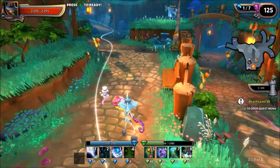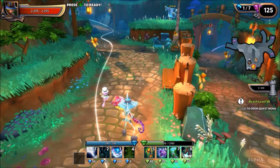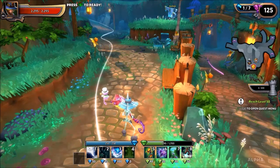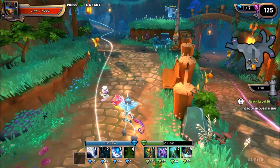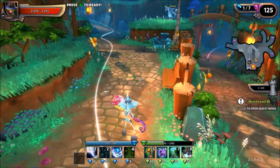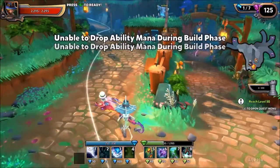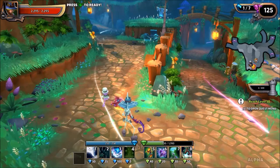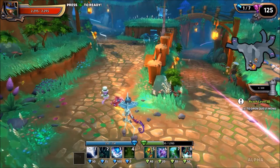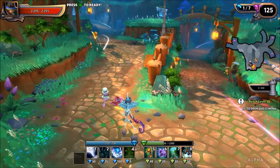Just so you know, when you join a group with other people, some of them might ask you to drop mana. The hotkey to drop green mana is M — it drops 10 mana at a time. To drop blue mana it's N, though I don't see why anyone would ever need to drop blue mana. If you want to drop all of your green mana at once, it's Control+M, though it's a little buggy — if not, you drop it in increments of 10.